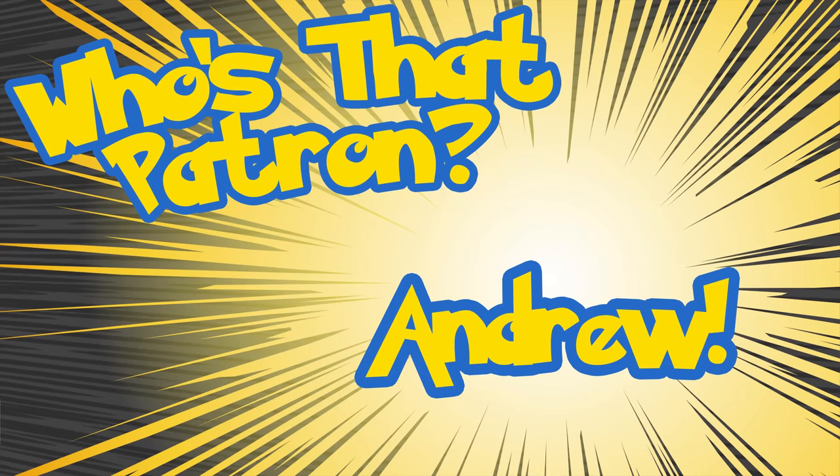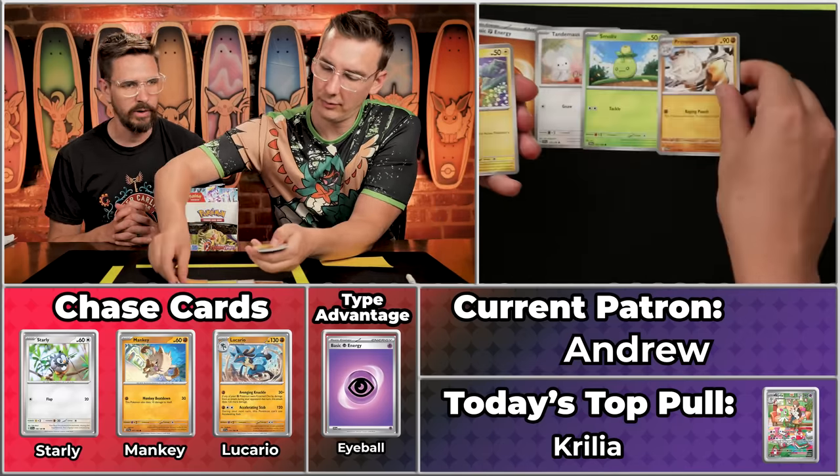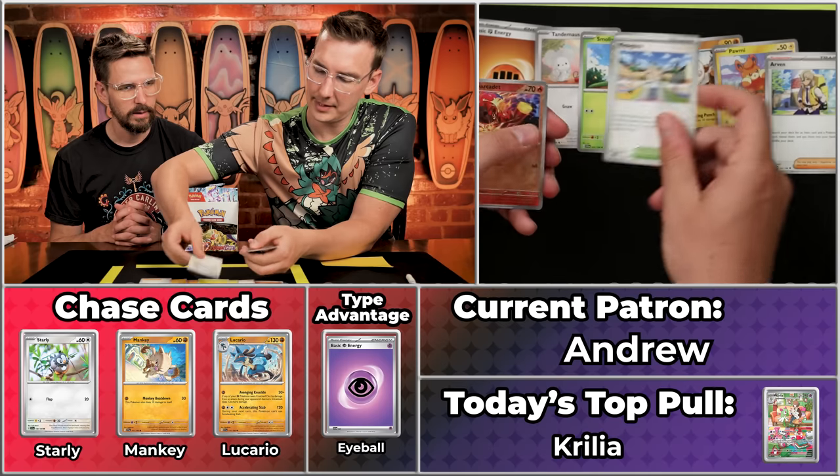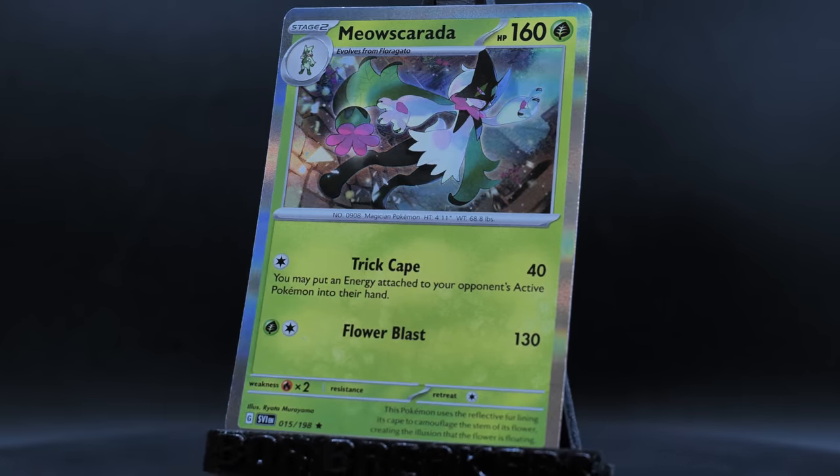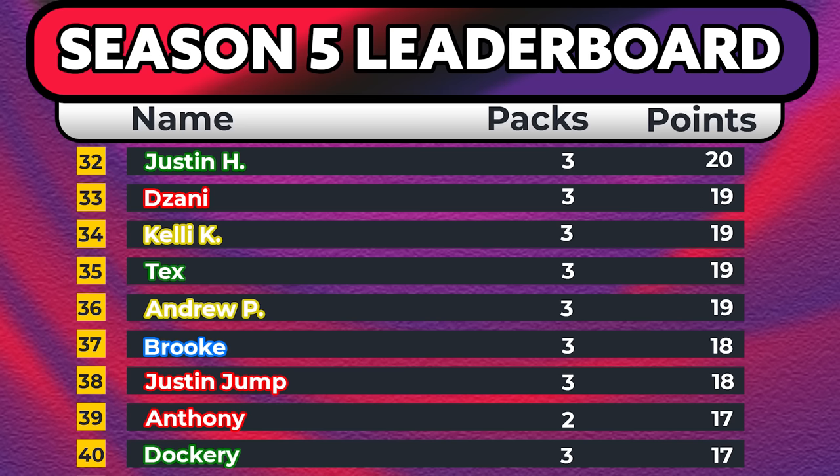Next up is Andrew P. with eighteen points. Started the season strong with seventeen points then followed up with a single point - must have been rookie of the day a couple weeks ago. We've got the Cactur, Mezigoza, Char-Cadet, Go-Go, and the Meowscarada. Just a single point out of their pack - unfortunate. Started so strong with that seventeen, then closed out with two single-point packs. Imagine pulling two Venusauras out of one box - you'd be in good company.